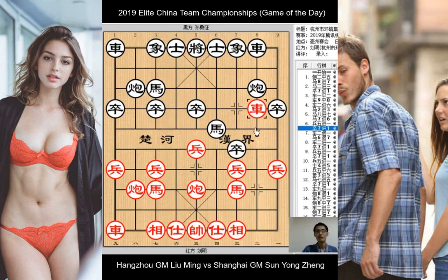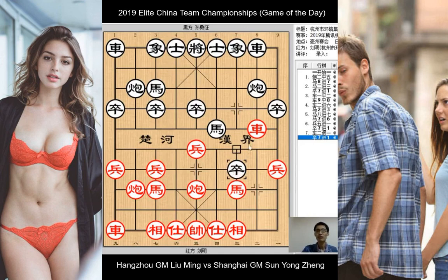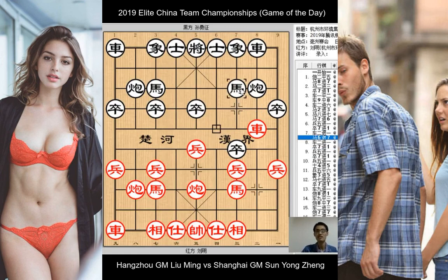Red chariot withdraws, attacking black's horse, and black has a number of options here. For instance, black could play the very direct pawn takes pawn, to which red either has chariot takes horse or the immediate push of the center pawn, both leading to different complicated variations. Alternatively, horse takes pawn is also possible. But in the game, black plays the retreat of the horse — a more subtle move, posing the chariot the question of where it needs to go.